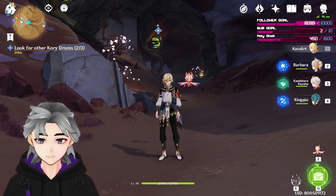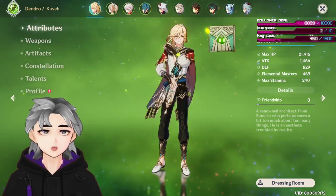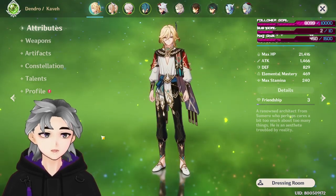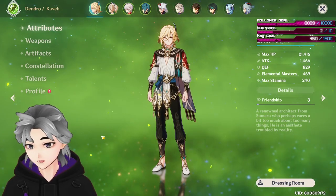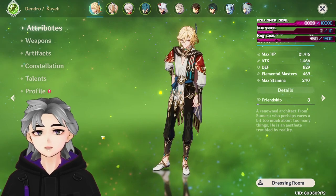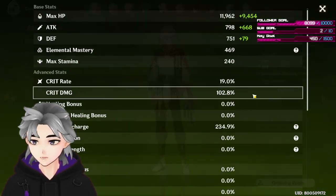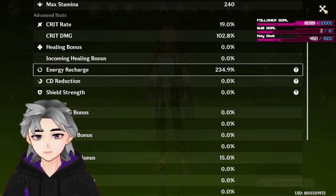The issue is people think you have to build Kaveh full Elemental Mastery, and I think that's actually wrong. You should build your Kaveh Energy Recharge — EM should be a secondary stat, although it should be your next main stat priority. You should fulfill his Energy Recharge requirements first, and then fulfill his EM after. I would suggest around 200 Energy Recharge. My Kaveh has 234, which I know is kind of high, but I think he needs it.